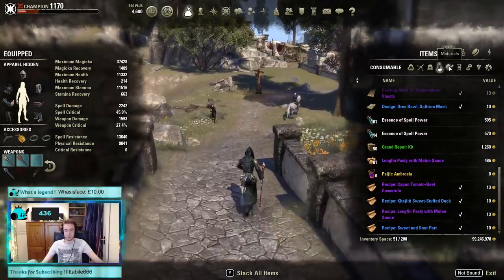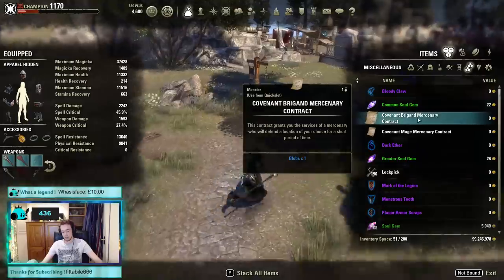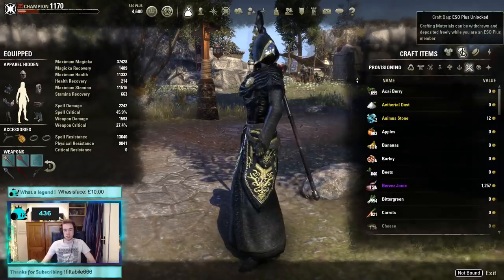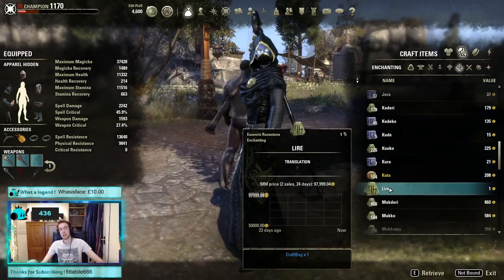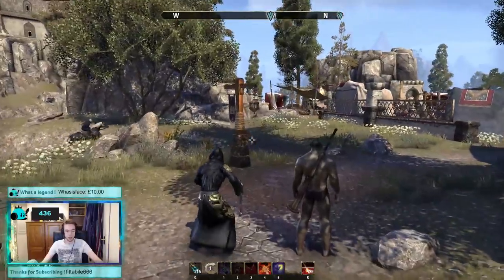The remaining items are the hot five: a Covenant Brigand Mercenary Contract, a Covenant Mage Mercenary Contract, two discontinued runes — JD and Lyre — and a discontinued camp.